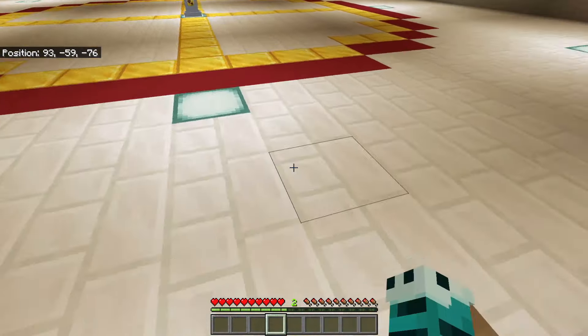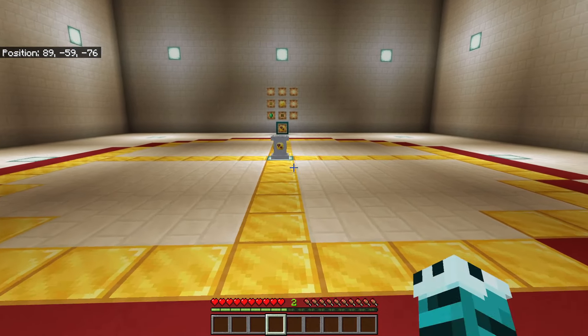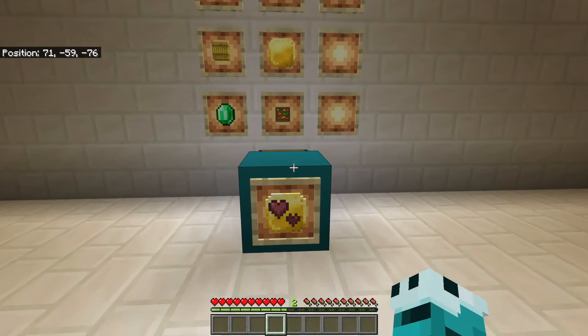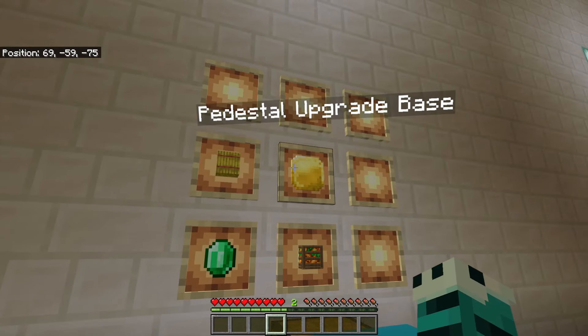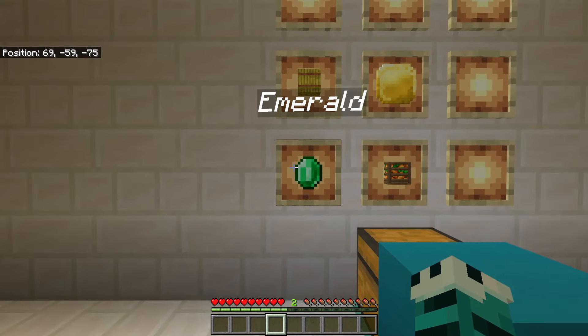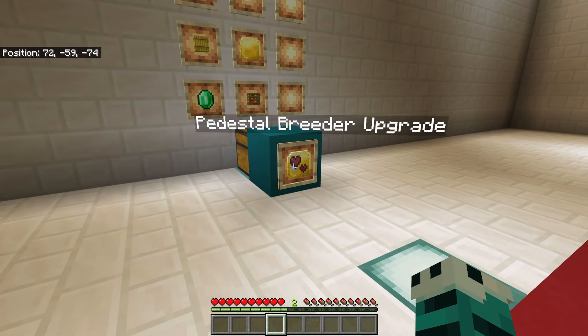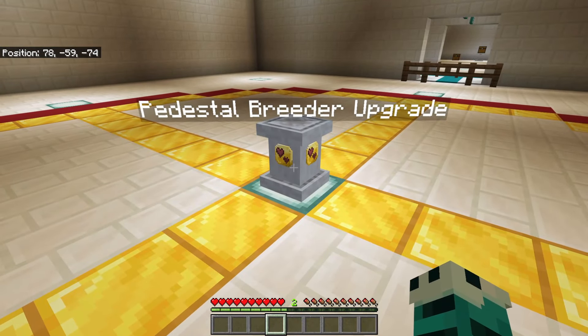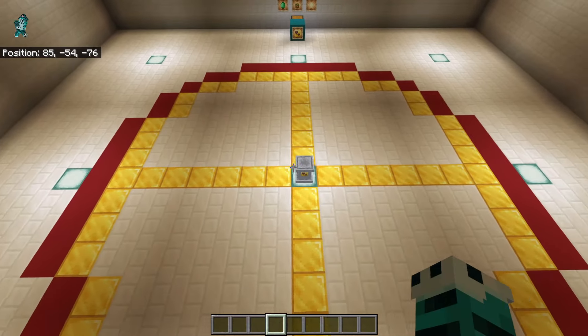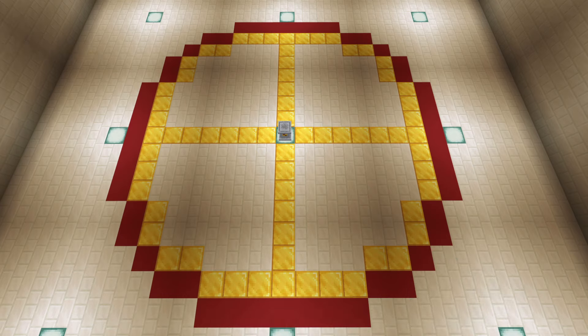The next pedestal I want to show off is the pedestal breeder. You can see I've set up quite an elaborate little setup here — this does show the area in which this pedestal works. To make the breeder upgrade you're going to need the upgrade base, a hay bale, a crate of carrots, and an emerald — that gives you the breeder upgrade. All you need to do is click it onto the pedestal. Let me fly up to show you this area — it's kind of a circle, and everything up to and including the gold blocks is the working area. The red blocks are outside range.